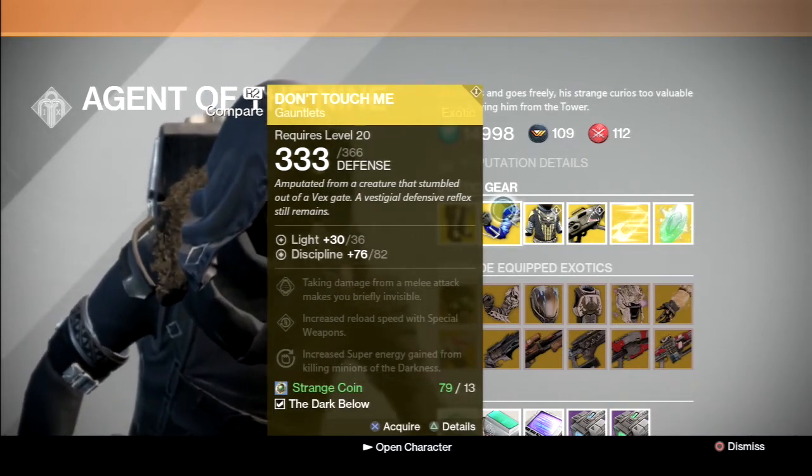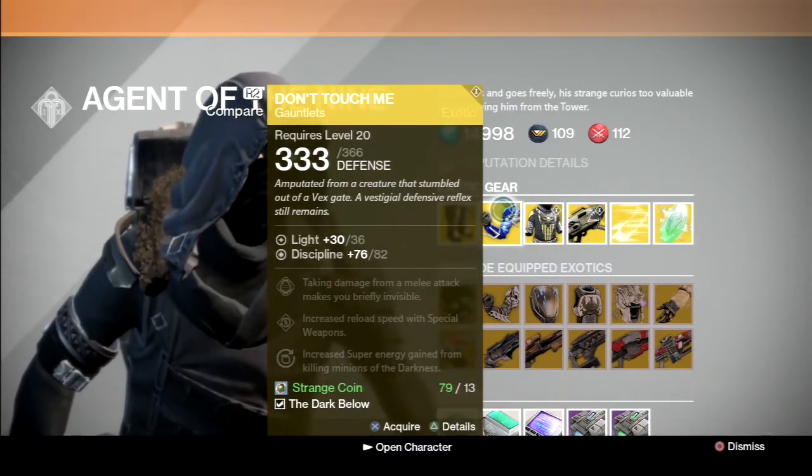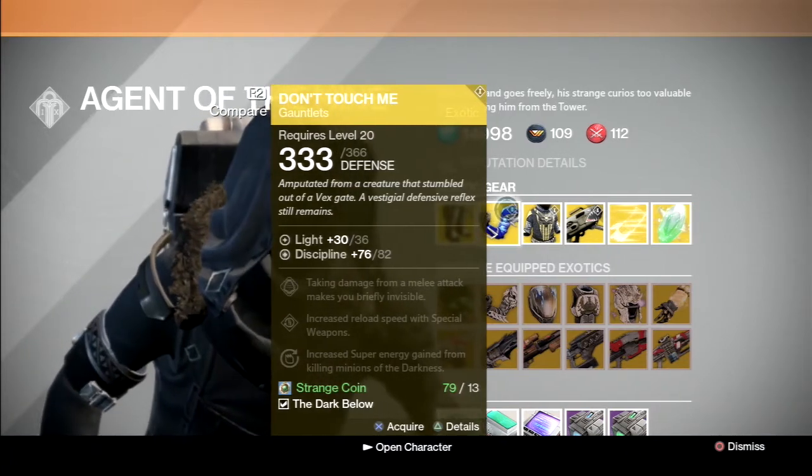The other bonuses make this useful outside of the raid as well. Increased reload speed with special weapons is solid, and increased super energy from killing minions of the darkness is always good.